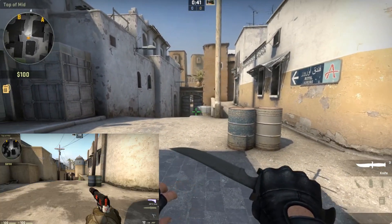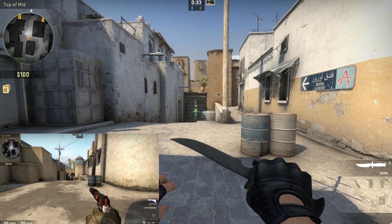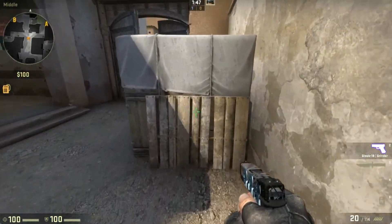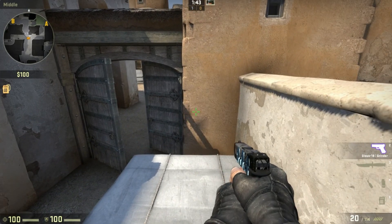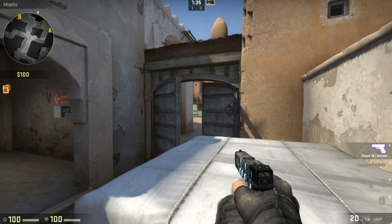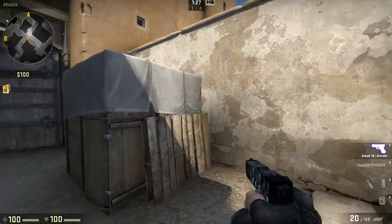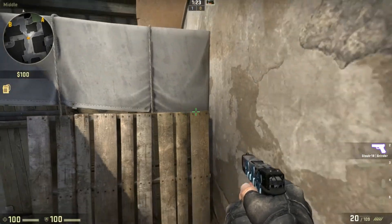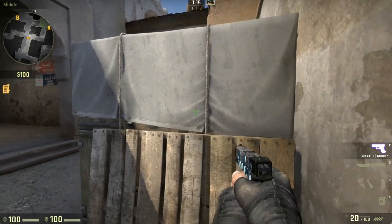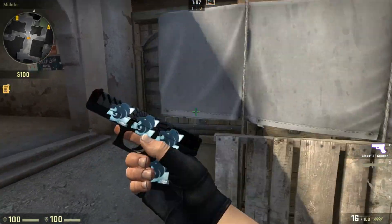We are back to mid — it looks so different from the previous mid that we have experienced. Let's go up short. What is this? We have to do two jumps? We can't get up in one jump, we have to do two jumps here. So if we have to peek, we have to jump — this is vulnerability for the T-side. I don't know how much they can see from outside. We have to go all the way in the corner and then start peeking, because that way the guy here won't be able to see me.